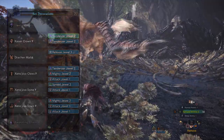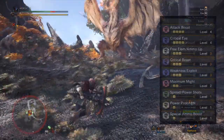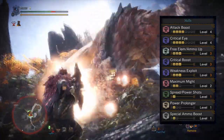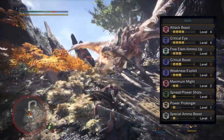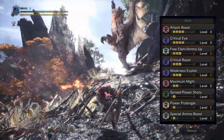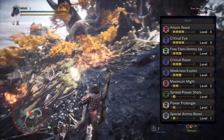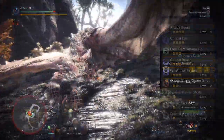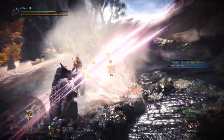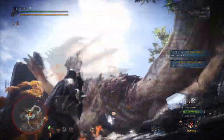And finally, the charm we're gonna be using is the Awakening Charm 2. As a whole, this gives you four levels of attack boost and critical eye maxed out, free element slash ammo up maxed out, critical boost maxed out, weakness exploit, two levels of maximum might, spread shot, one throwaway level of power prolonger, one level of special ammo boost, and most importantly it gives us the Xenojiiva set bonus: spare shot.